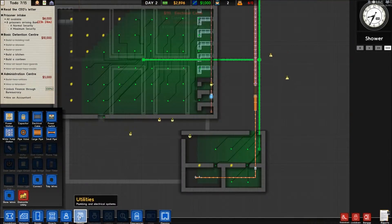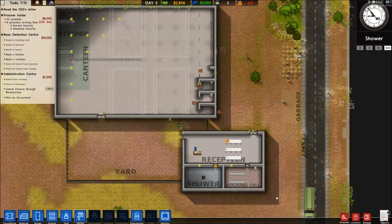So where are we up to - the utilities. Come on, two more pipes. Boom - right, holding cell and shower is done.